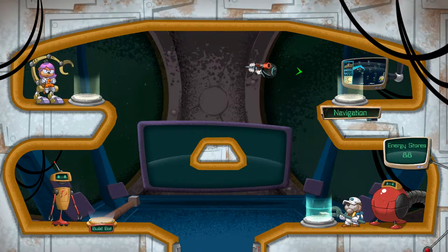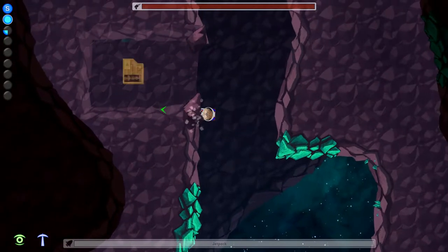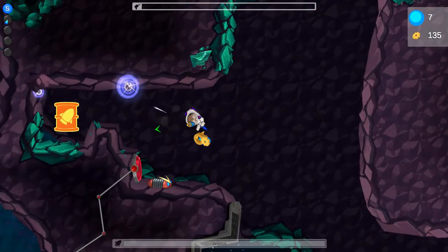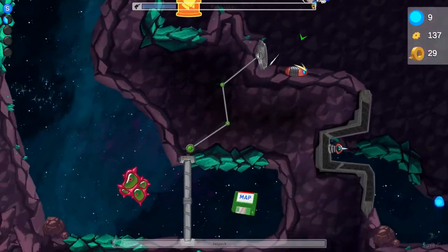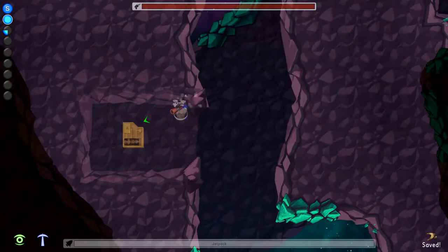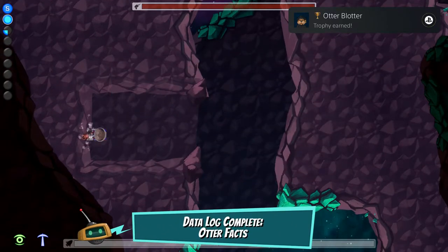You get over 10 levels to explore, given that you find the necessary collectible associated to unlock some of them. However, these are not that hard to find and some may feel too easy, like when they give you a map right at the start of the level. As a matter of fact, it's a very easy game to earn a platinum if you are on PlayStation, or a thousand gamerscore if you are on Xbox, only taking a little over 7 hours to earn all of them.